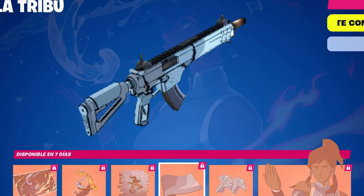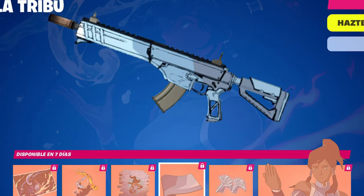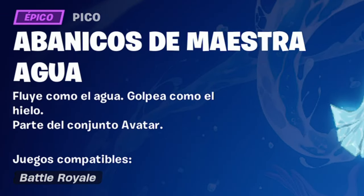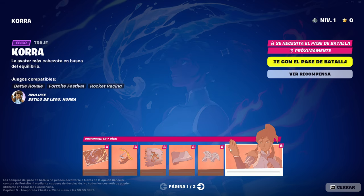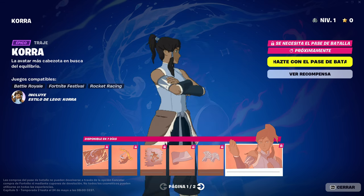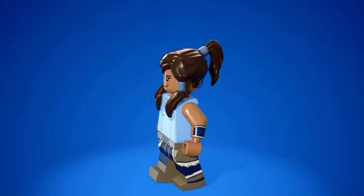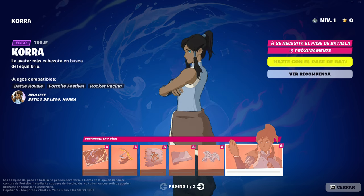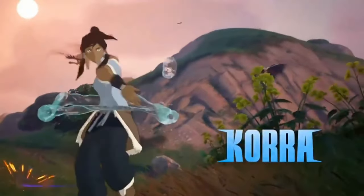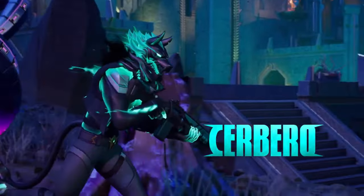We continue with the colors of the Southern Water Tribe for weapons, and 2 types of axes — they look like axes but are called waterbenders battle fans. Finally we have the Korra skin from Season 1 and a Lego version of it. The skins look quite impressive. Honestly, not having played Fortnite before, I can't be very objective, but knowing Avatar it looks accurate without missing any details.